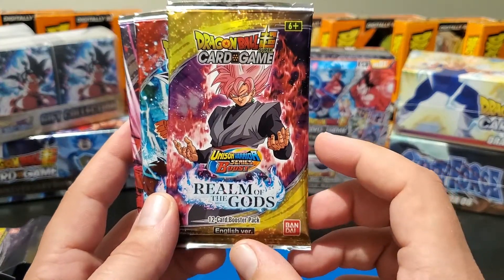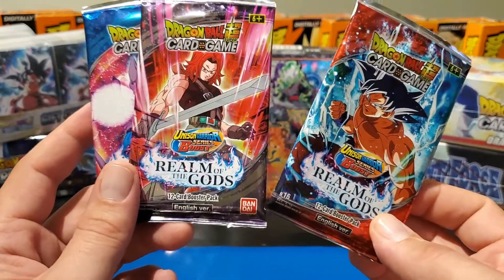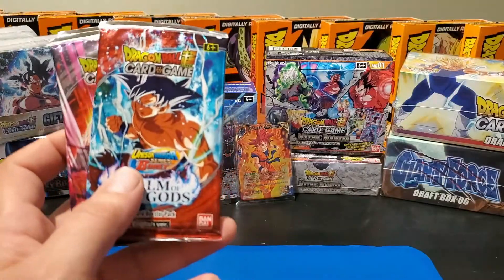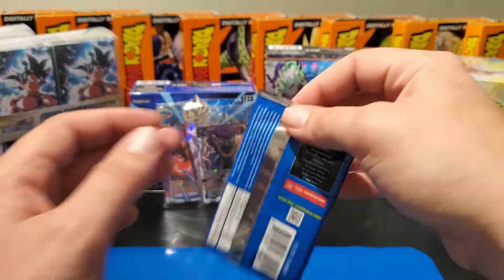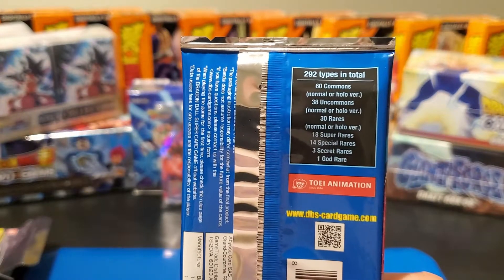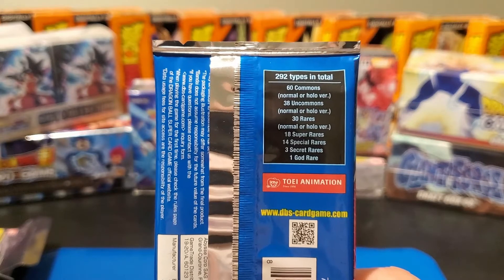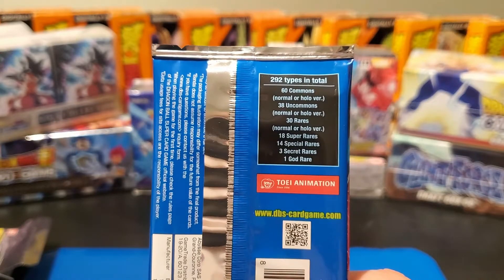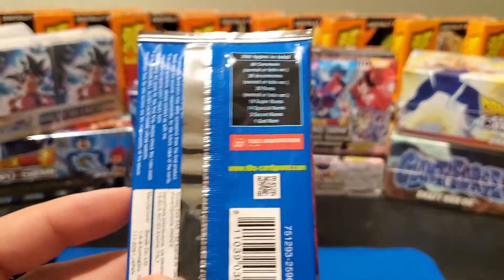Got Realm of Gods here — Goku, Trunks, Whis, and Beerus. I think I might save Goku for last; we're gonna do Beerus first. Going over the cards: we've got 60 commons normal or hollow, 38 uncommons normal or hollow, 30 rares normal or hollow, 18 super rares, 14 special rares, 3 secret rares, and 1 god rare. I swear if we land a god rare out of these packs I would just flip my lid.